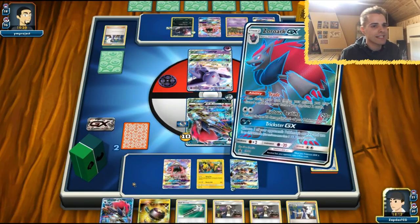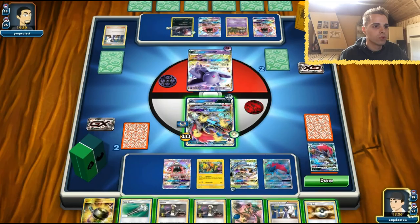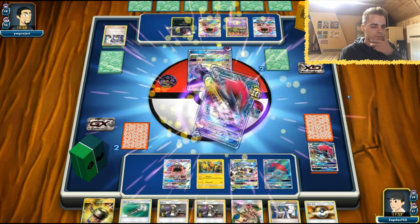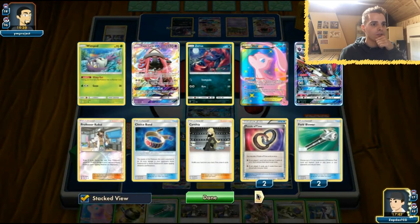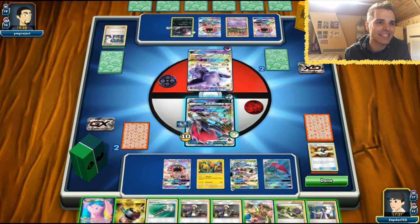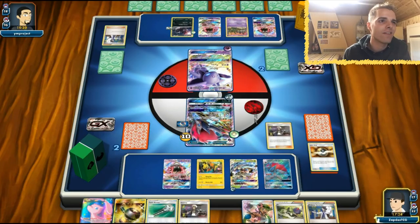Let's get rid of a Zoroark GX since we won't be needing it. Mellow. Choice Band. We can get the Choice Band and Grass Energy later. Let's trade away the Ultra Ball. Now we have a curve — we can N the opponent as well. Wait, I forgot we have two Mews! With that we could have already won — we could have Mellowed for the DCE and the Mew and finished it. I have to get used to having two Mew EXs in the deck.